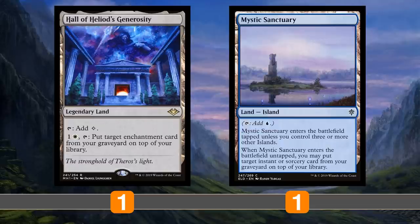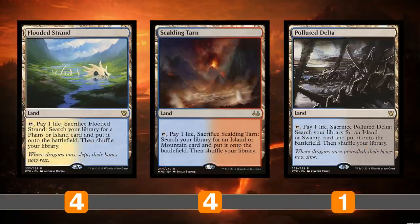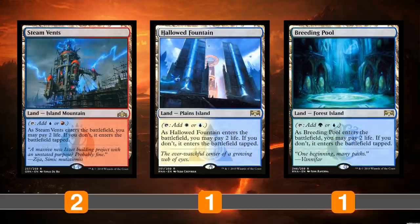Hall of Heliod's Generosity gets back Underworld Breach if it got killed, taken by Thoughtseize, or milled over by Emery. Mystic Sanctuary does the same for instant and sorcery cards — getting back a Cryptic Command, a Galvanic Blast, or a Dance of the Manse. It's an island so you can fetch it with your fetches. We have nine total fetches, all capable of grabbing an island, which is most relevant since the deck is primarily blue. We have two Steam Vents because they tap for Underworld Breach, Hallowed Fountain for Teferi, and Breeding Pool — which is for something in the sideboard.